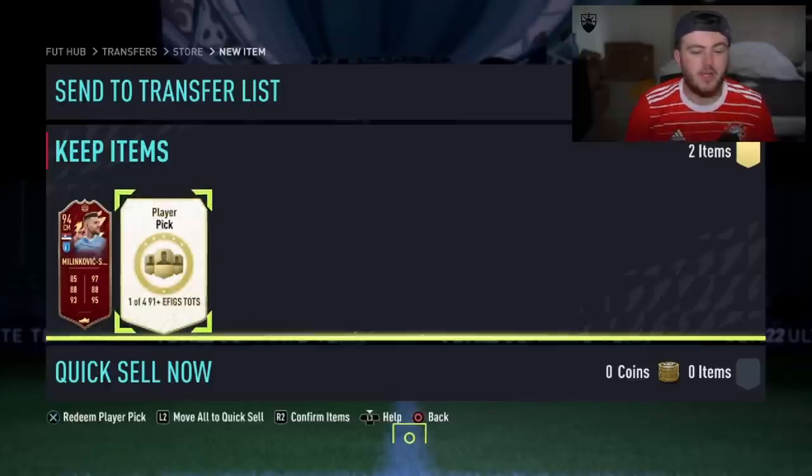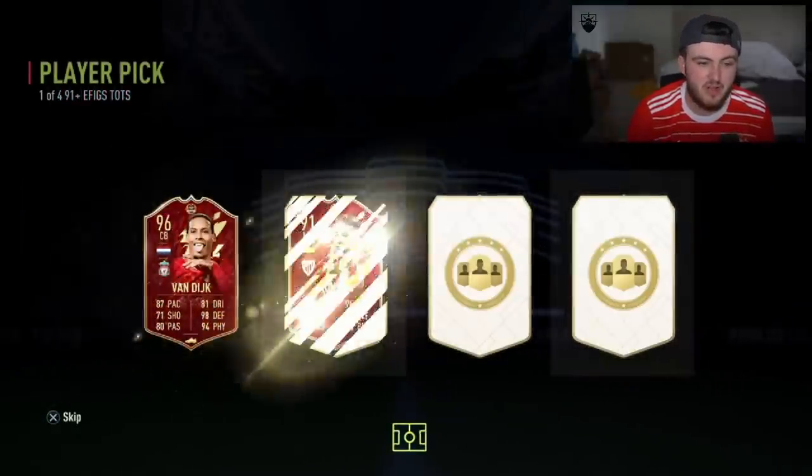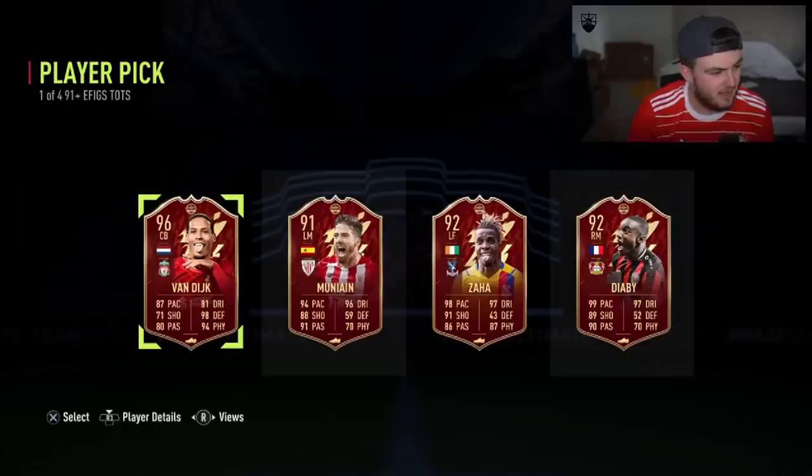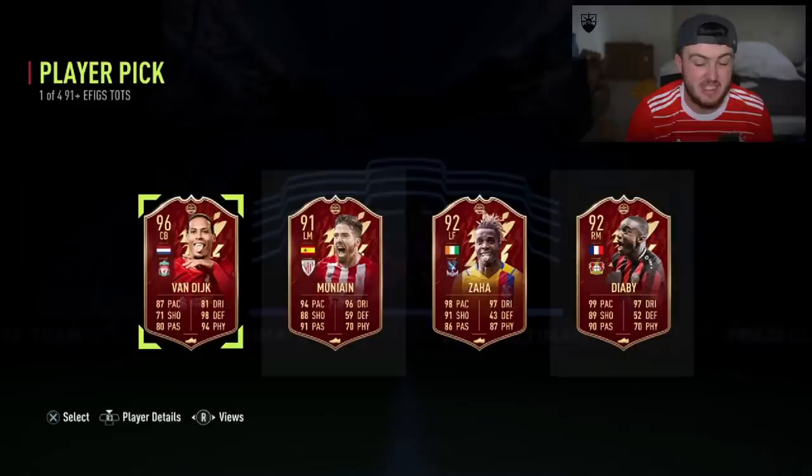The next red pick now — come on, let's see a Pedri, let's see a Messi, let's see something insane. Bellingham? Oh. Cheeky little team of the season — Virgil van Dijk! I mean, it's actually a really good player pick. We've got Zaha in there as well which is decent. In terms of how these 91-plus eFigs red picks have gone, that's one of the better ones we've seen so far.